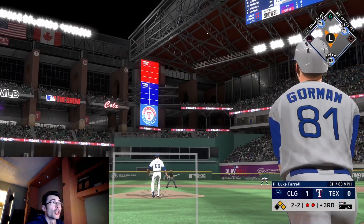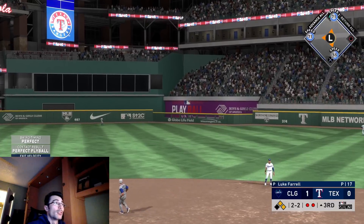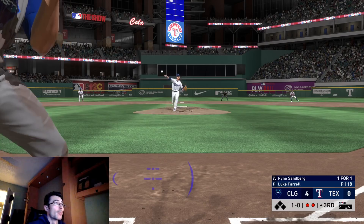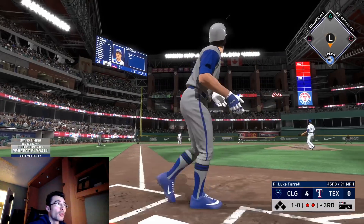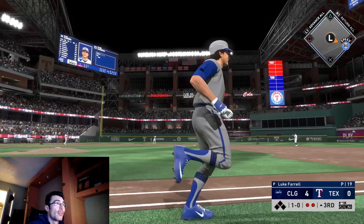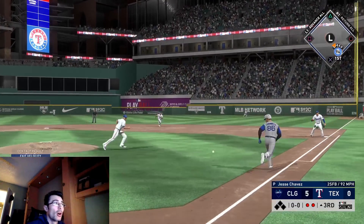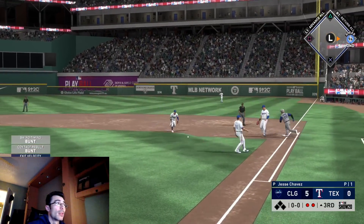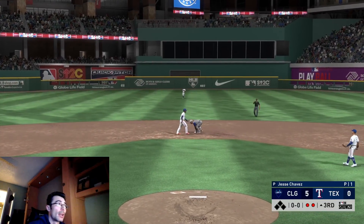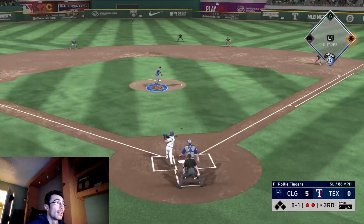I wanted to focus on getting some insurance runs in the third inning because I was only up by one — I don't want the computer to walk it off on me, especially on All-Star. If you're playing on a different difficulty, you can play three games on Rookie for one million fans each in the steal fans phase. You don't have to do it all in one game on All-Star — you can split it up, or even wait until you're completely finished with conquest and then only steal fans.